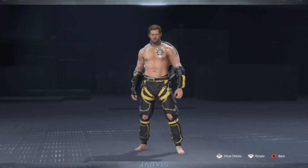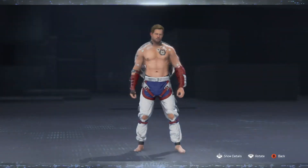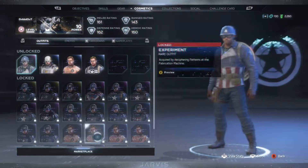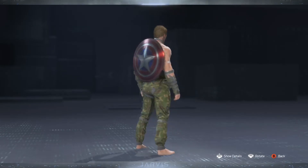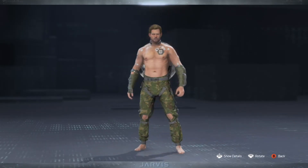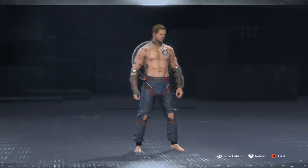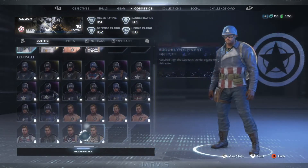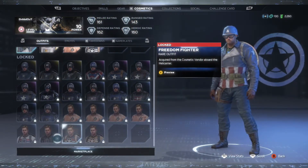Looks like the next few ones are going to be this style — different color Experiment Rare outfit. Countermeasure Rare outfit. And Camo — I'm not really a fan of camo myself. Test Subject. And after that looks like we have a few more skins — the Arctic Commander.